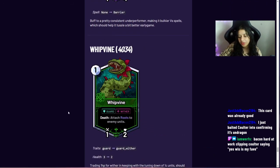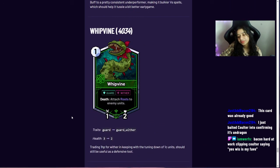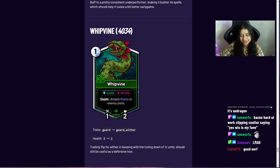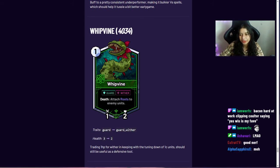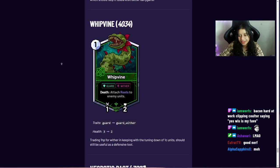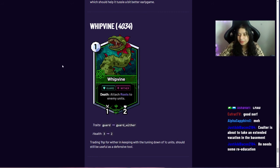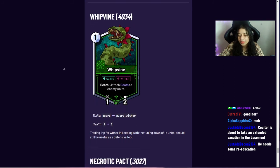Whip Vine was tweaked again — last week Coulter mentioned he'd probably revisit it, since a one-cost 1/3 guard that rooted all enemy units was a bit strong. Now it's a little weaker on the health side but tangles better — things that hit it will be withered.